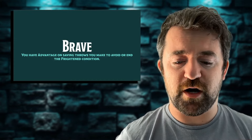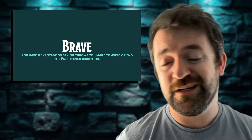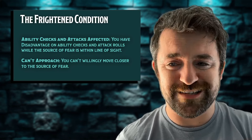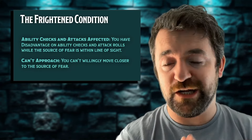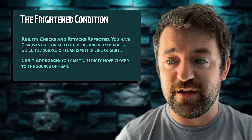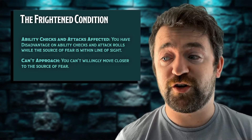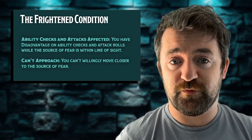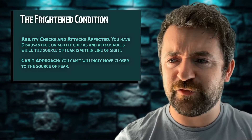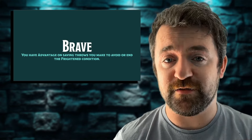The unique benefits include Brave, which means you have advantage on saving throws to avoid or end the frightened condition. The frightened condition gives you disadvantage on ability checks and attack rolls whilst the source of your fear is within line of sight — if you tuck around the corner, that disadvantage doesn't apply. Additionally, a creature who is frightened can't willingly move closer to the source of fear; they can only stay where they are or move away, which limits you tactically both in and out of combat. So Brave gives you advantage on saving throws to avoid or end being frightened.